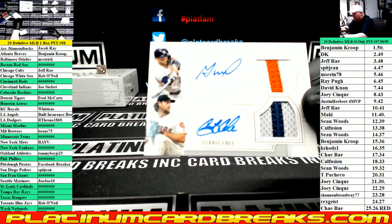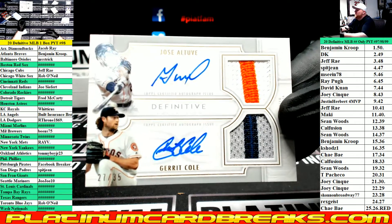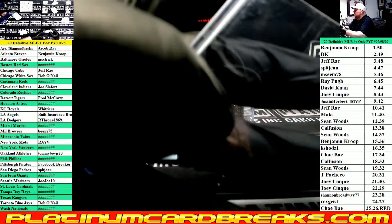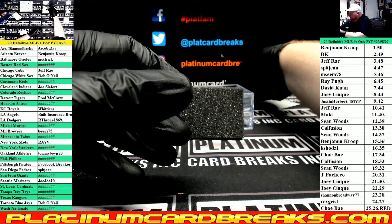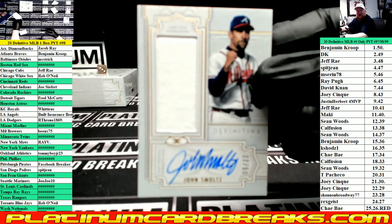Dual relic dual auto — Altuve and Gerrit Cole for the Astros. Going to left side, 27 — Rex Geist. Jersey auto Johnny Smoltz, out of 50, for the Braves.